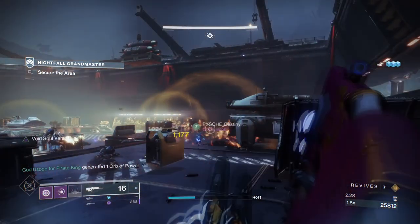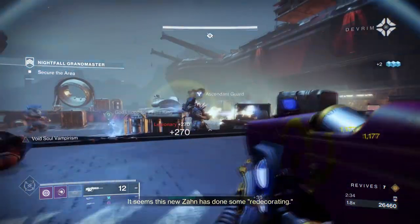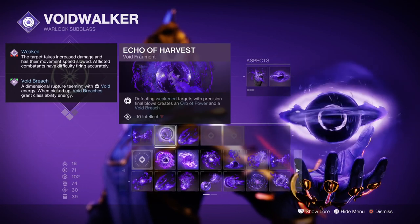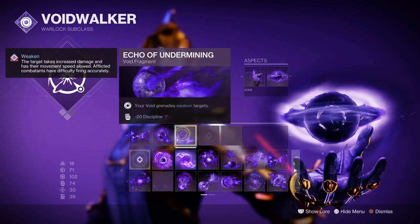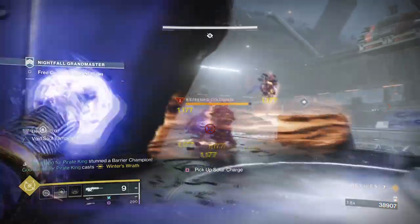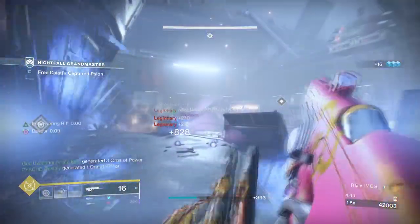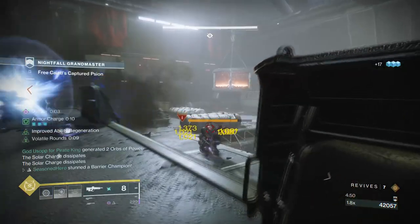With this, we can grab a tough enemy via our grenade or Child of Old Gods and then use our weapon with Kinetic Tremors to inflict even more damage to those caught within it — ideal for Legend and above content. The fragments used are Echo of Remnants, where your lingering grenade durations are extended; Echo of Harvest, where defeating a weakened target with precision final blows creates Orbs of Power and a Void Breach; and Echo of Undermining, which provides a 15% grenade weaken debuff. Leaning into Child of Old Gods, we want to slow enemies into a small funnel so that we can proc Kinetic Tremors more often and also hit a higher number of enemies in one go. Doing this will feed back into our other abilities and allow us to mix and match weapons to enhance this further.